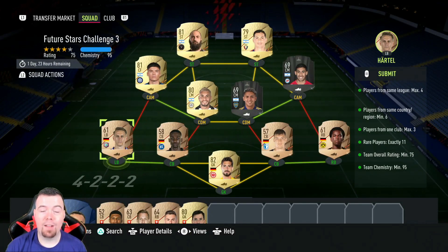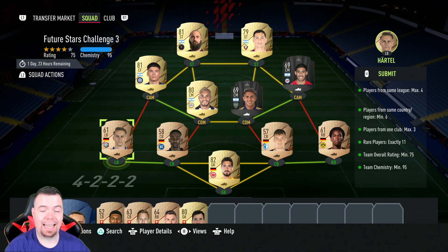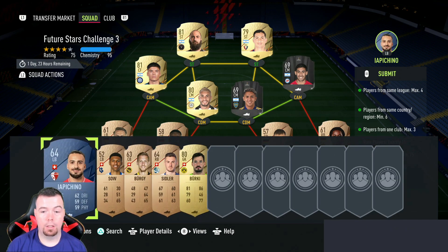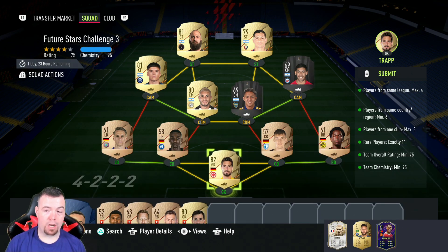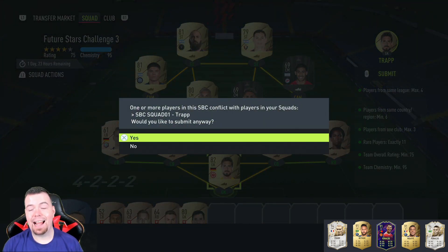I've been on this SBC for nearly 45 minutes. Gold rares have gone up in price, so you're looking at about 1K a pop minimum. I paid 9.1K total - if you get it done for less than 10K, that's a win. You're looking at least 10K to do this SBC. I showed you two methods but you're still looking at around 10K minimum because EA love to include rare player requirements.